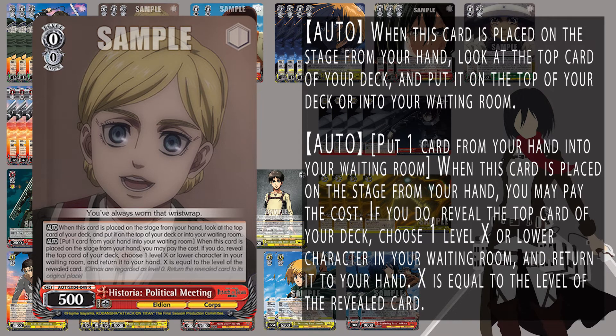Next up we have Historia — political meaning. On play, you can look at the top card of your deck, either leave it there or put it in waiting room. It has a second ability to discard a card to salvage a character based off the level of the card revealed off the top of the deck. It allows you two opportunities: either keeping the card already there or discarding it and hoping for the best for the next card. Notably, you do have to grab characters off of this.